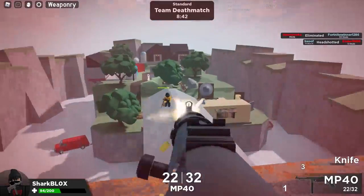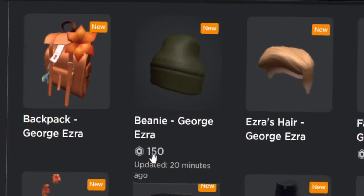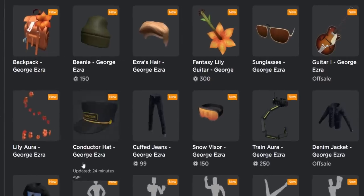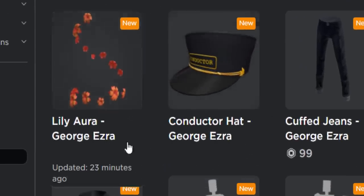For example, this happened yesterday with all of the George Ezra items. Take a look — some of them are on sale for Robux, some of them say off sale, and some of them are very, very glitched. It doesn't say on sale, it doesn't say off sale — it actually says nothing. Just the item name and then when it was updated.